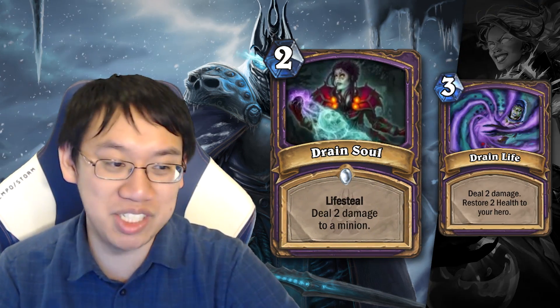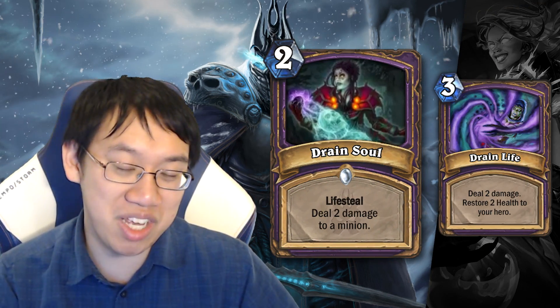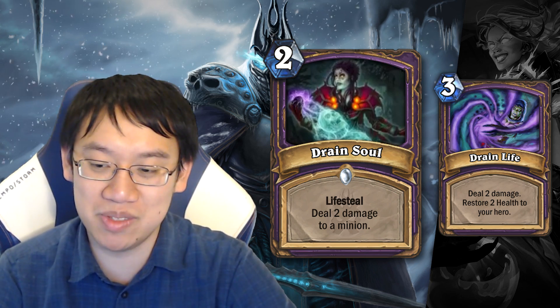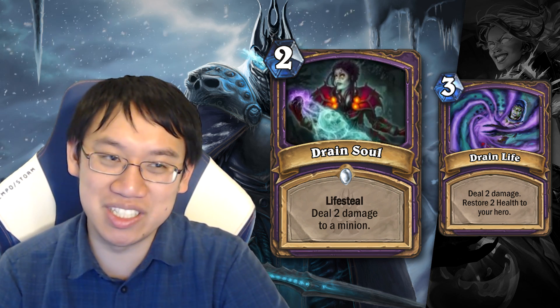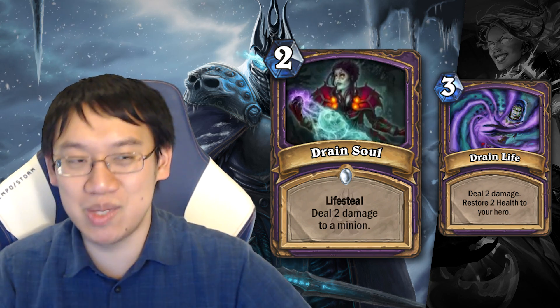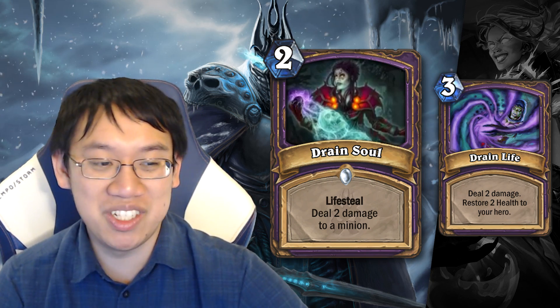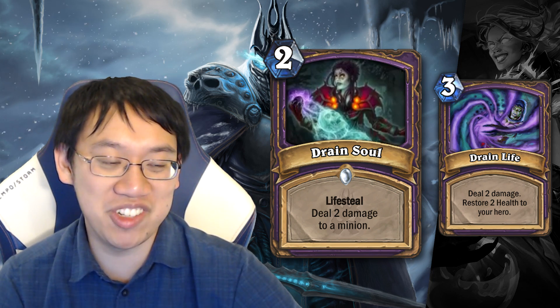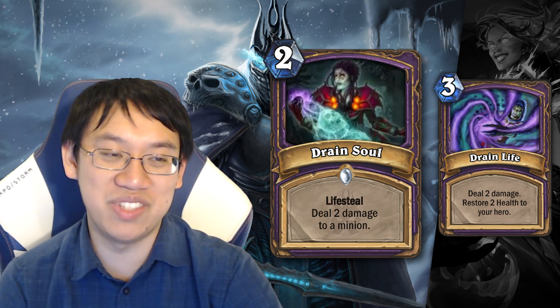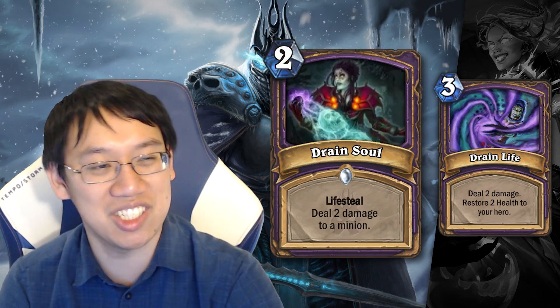Drain Soul is a solid card that trumps Lifesteal by quite a bit. It can only deal damage to minions, but 2 damage, gain 2 health seems very reasonable — especially since poor Warlock hasn't had a good 2-mana card in some time for Control. It even benefits from spell damage: if you buff the damage, you gain more health as well. Seems like a nice utility card that should probably make it into Control Warlock decks.